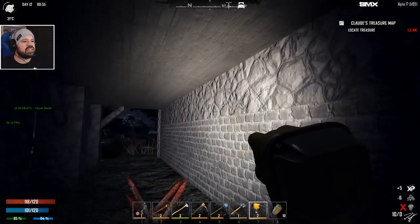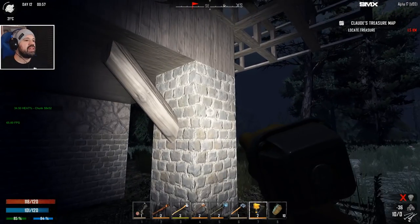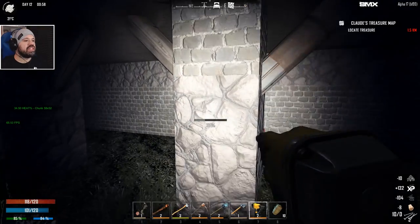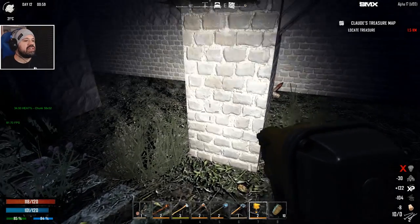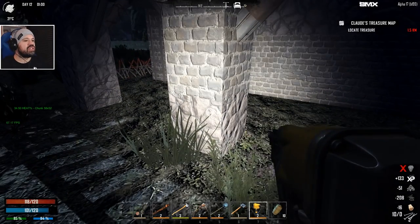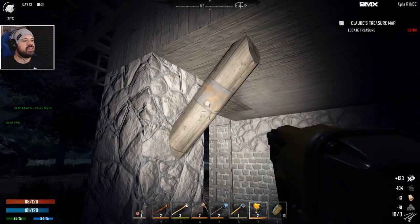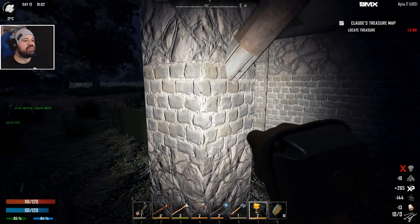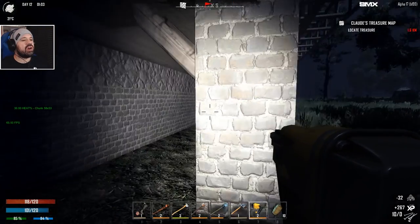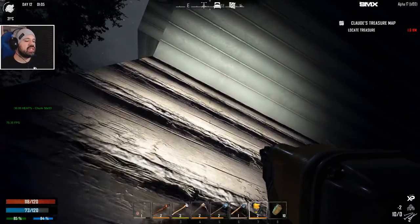The next thing we need to upgrade is these support blocks here before anything else — if these go down, everything will collapse. I have 2000 iron so we should be okay. So this is as much as we can do without concrete. We can do the third row as well but we're not doing that right now. Let's go inside.